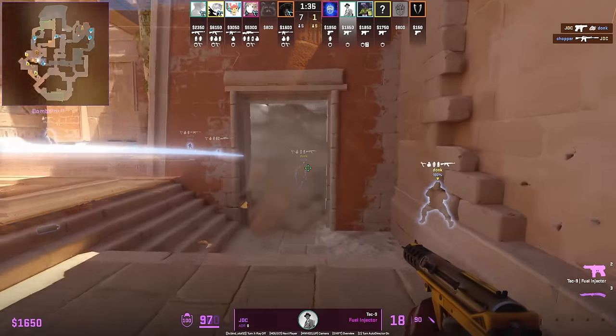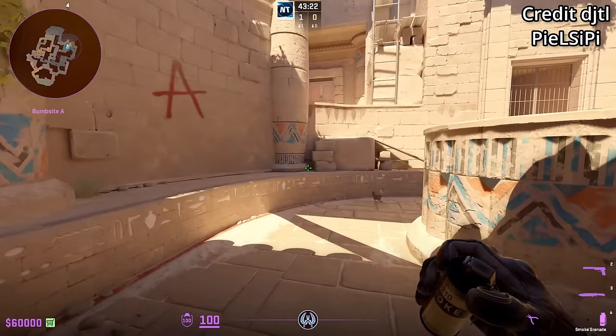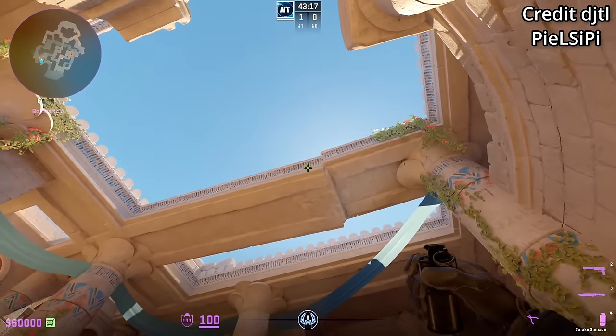Donk tries to push out but gets blinded and has to take cover. Here's the entry fragger's POV — the flash goes unaffected from his side. JP has a smoke lineup for A main: position with this circle on the back wall in sight, stand up, aim at this mark in the gap, then jump throw.